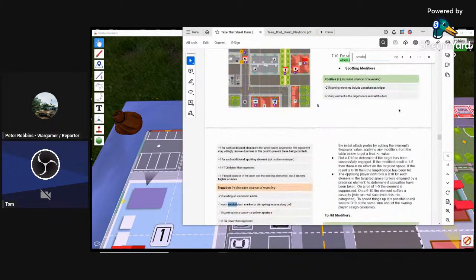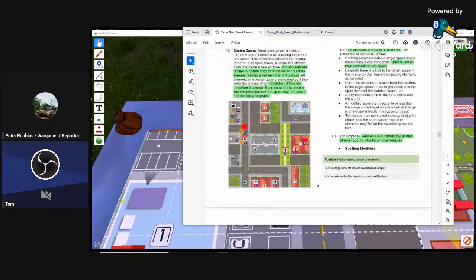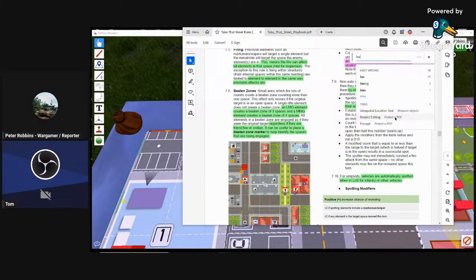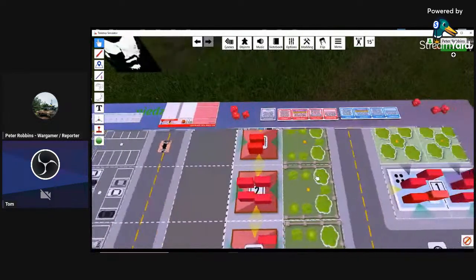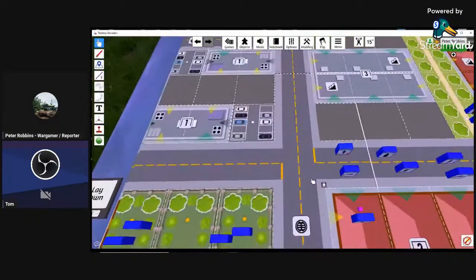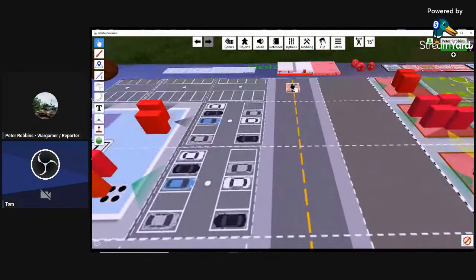Smoke is an obscurement. I think it mostly blocks line of sight. I would assume it blocks line of sight, and if you trace line of sight into the hex it obscures targets. It's also a negative modifier for spotting — each smoke or dust modifier disrupts line of sight and basically affects spotting. Whether it fully blocks line of sight I need to check, but we can play around with it as a house rule.